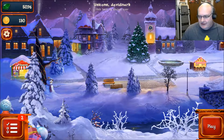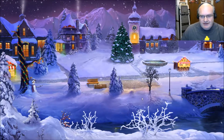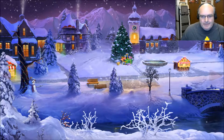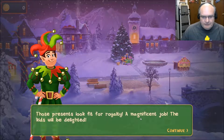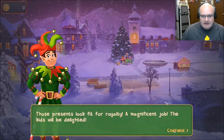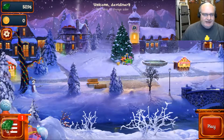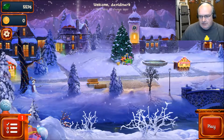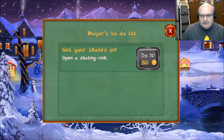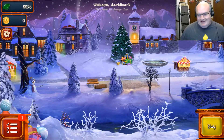I don't even know how long I've been playing — I probably should have put out a clock. We can add gifts to the tree. Those presents look fit for royalty — a magnificent job, the kids will be delighted. 500 diamonds — once again, don't really know what the diamonds are for. I don't have 150 gold, I got zero — that's not good.